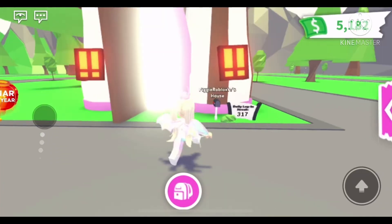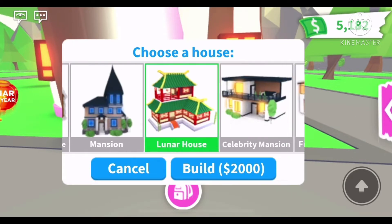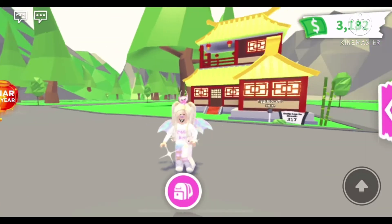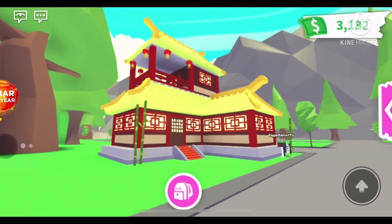There is a brand new house that just came to Adopt Me. It is called the Lunar House and it costs 2000 AMC. I'm going to be showing you guys what the inside and outside of this house looks like.